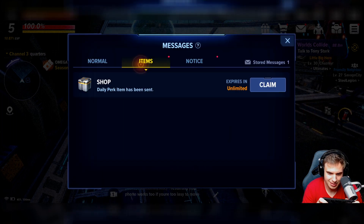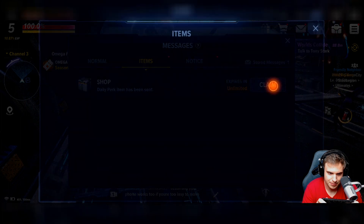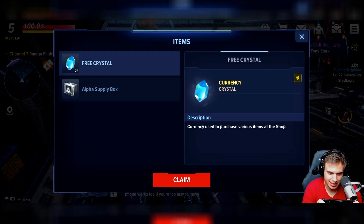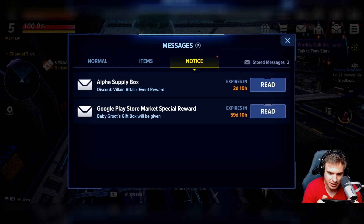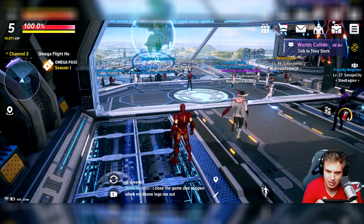I'm claiming so much stuff - I don't know what all of it is but I'm gonna figure it out. Nice - 25 crystals, let's go! I need all these crystals to get more heroes. Okay, I got some stuff. I honestly don't know what to do with all of it.